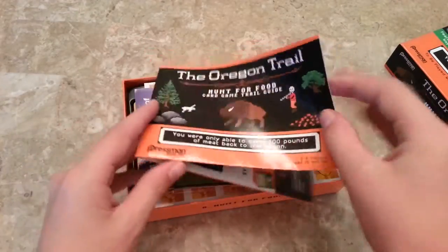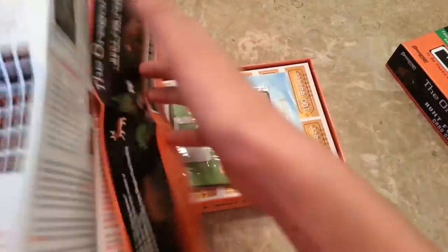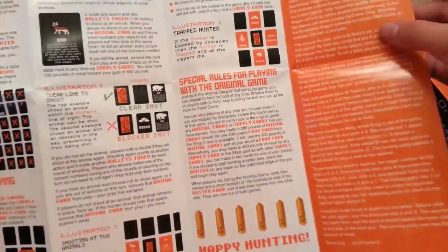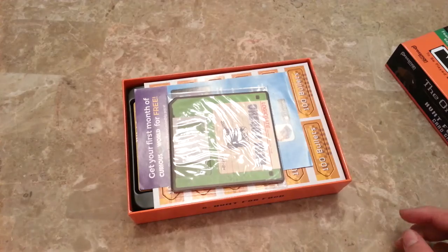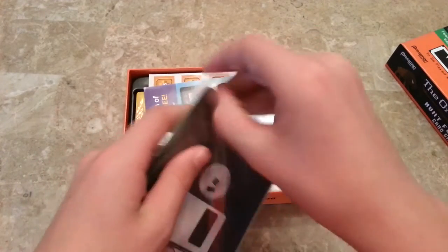You've got the rulebook, and it does a good job — there are a lot of pictures and words, so there are a lot of rules packed into this little booklet. But it is a really simple game, and since it can also be added into another game, it has to be kind of simple.